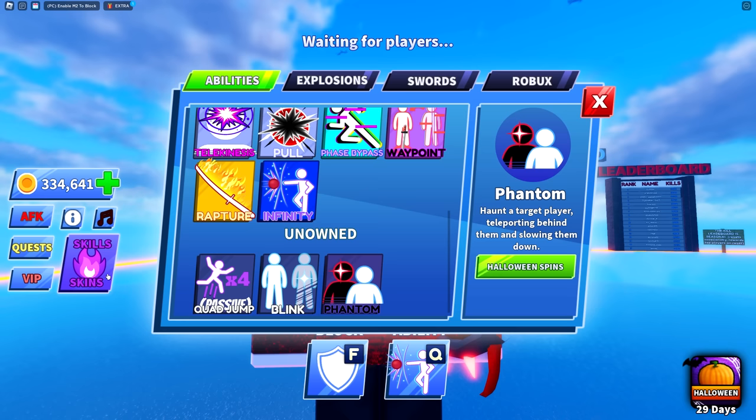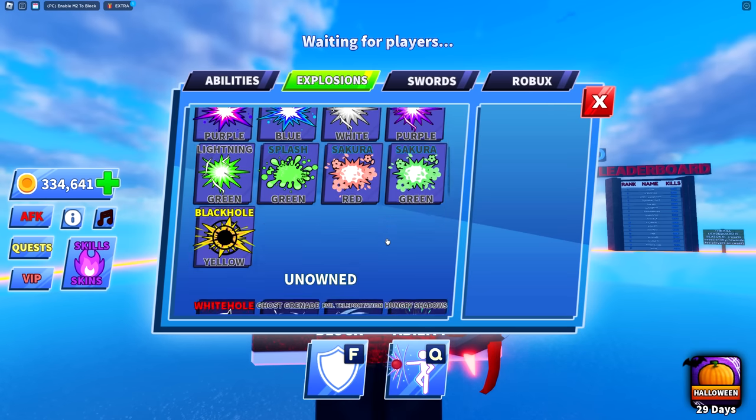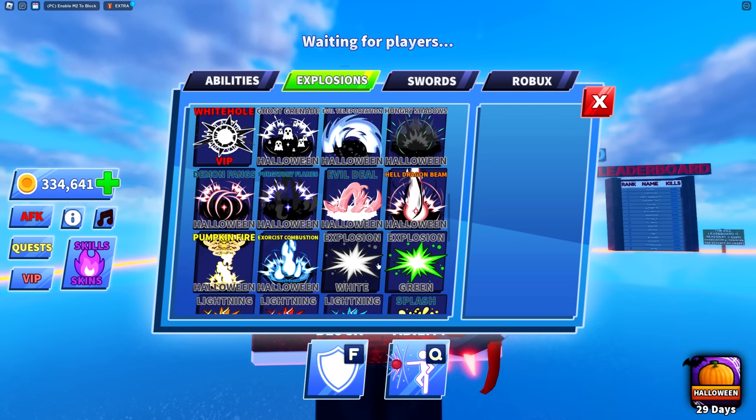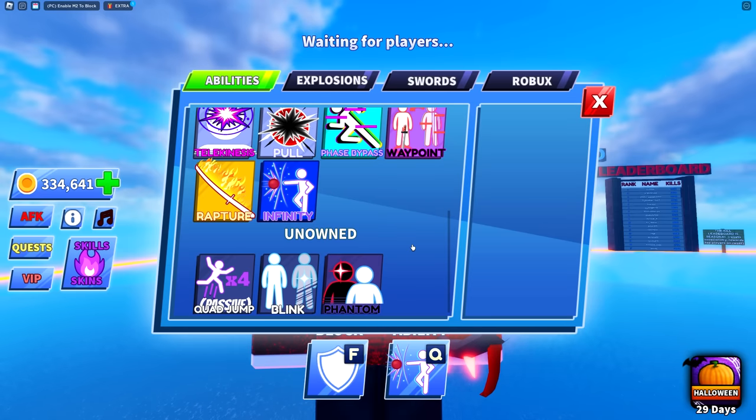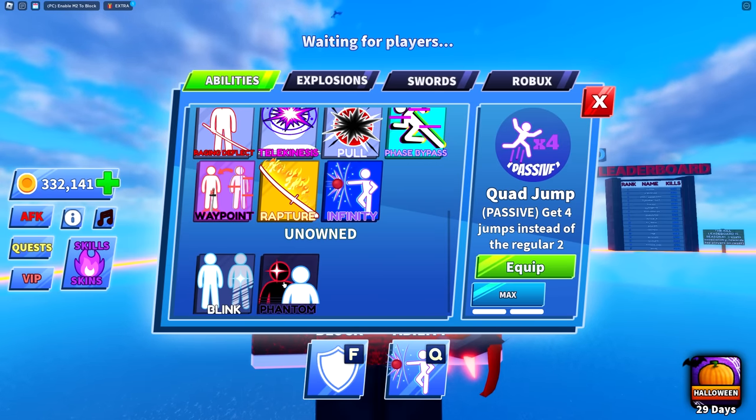We got a total of four explosive crates. One thing worth noting is that the explosion swords and abilities UI has changed — the ones you own now appear at the top, and unowned ones are at the bottom. That's a really good addition.